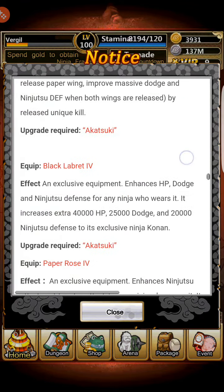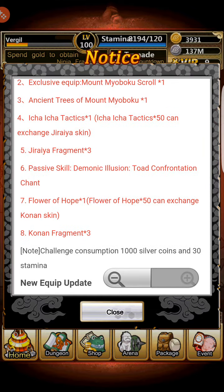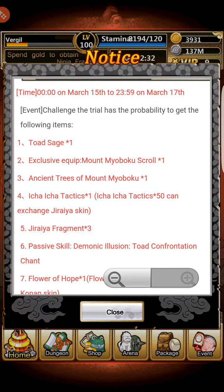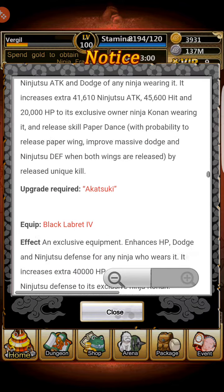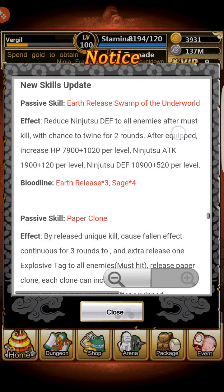Jiraiya is a very good card, especially with all his items — especially Fukusaku and Shima. The Death of Jiraiya dungeon has some basic drops including Icha Icha Tactics, which gives you the Shinobi World War Jiraiya skin if you get 50 of them. But you'll more than likely have to buy them since they're a rare drop in that dungeon. Same thing with Konan's Flower of Hope — it's 50 for the skin but they're very rare drops.